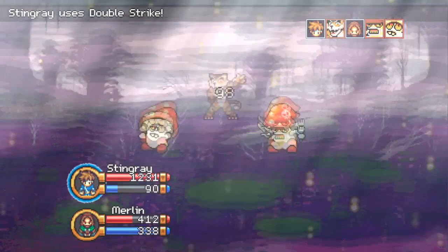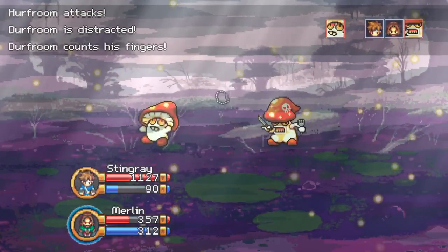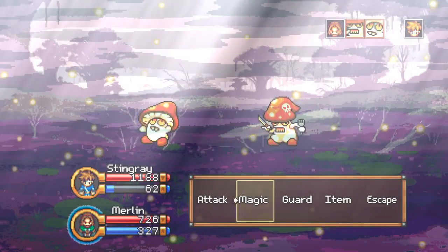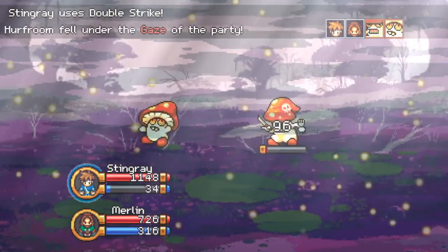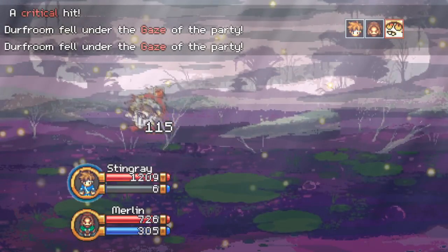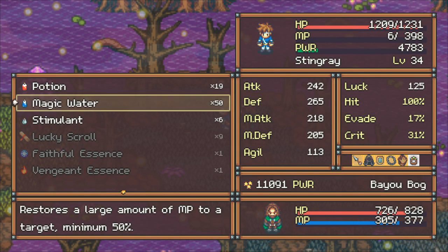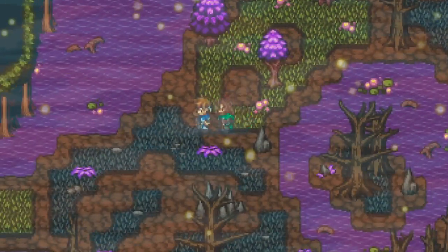That strategy applies to so many different games — any time you have a maze-like or confusing area, it's best to do this. I'm going to heal up Merlin here. I have an absolutely huge ton of magic water, which refills your mana. I have like three times as many of those as I do health potions — 19 potions and 50 magic water — so healing up magic is not going to be nearly as difficult.